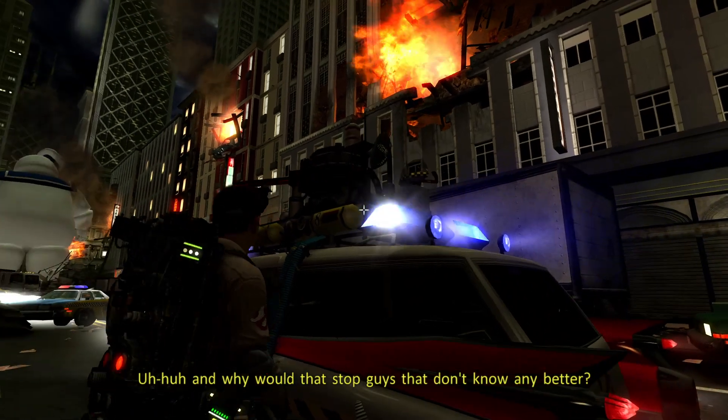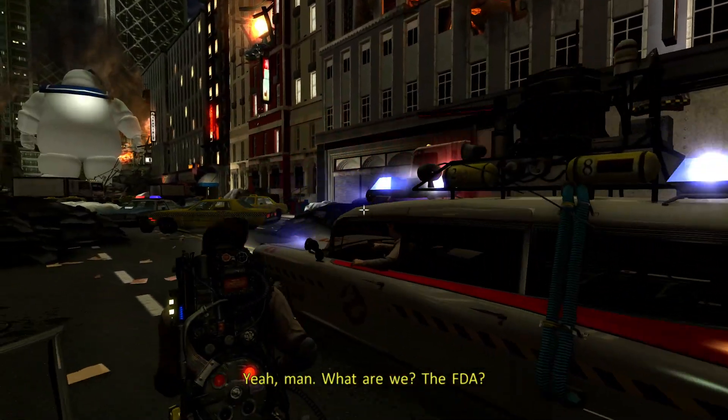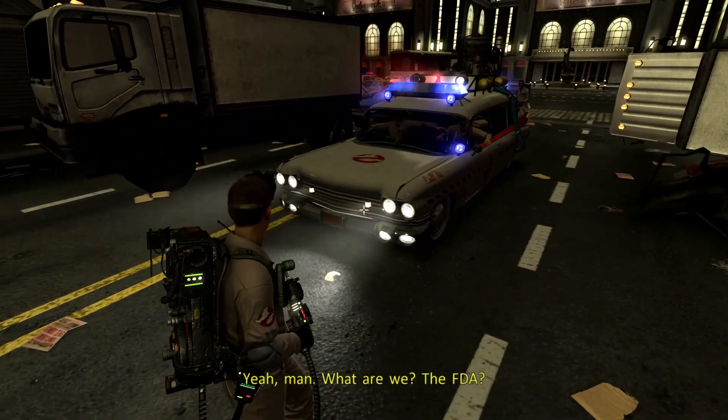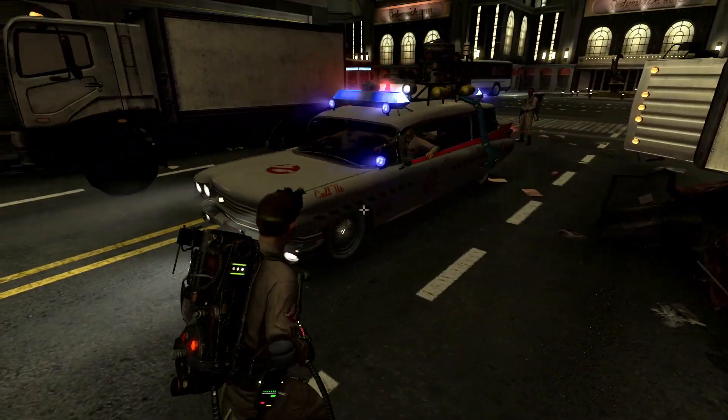I love this level, just being able to walk through the city with the Ecto One and Stay Puft right there. As far as a Ghostbusters game where you're getting to walk the streets of New York, the Ecto One driving next to you, that's really cool. I remember this — the Super Slammer. It's the trap they installed on top of the Ecto One-A. This is the Ecto One-B.